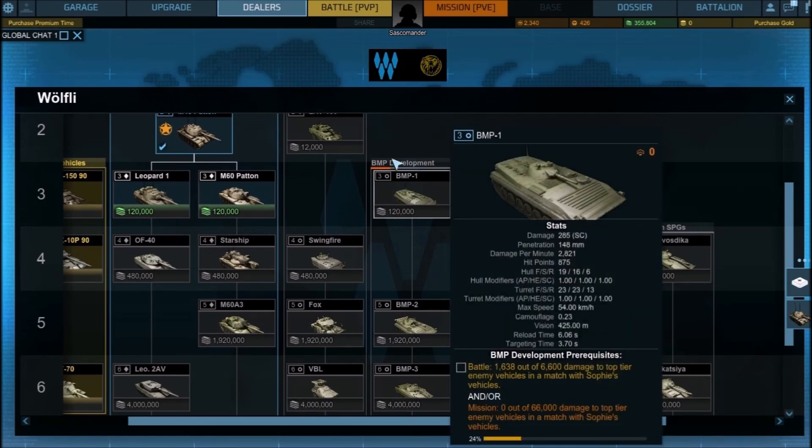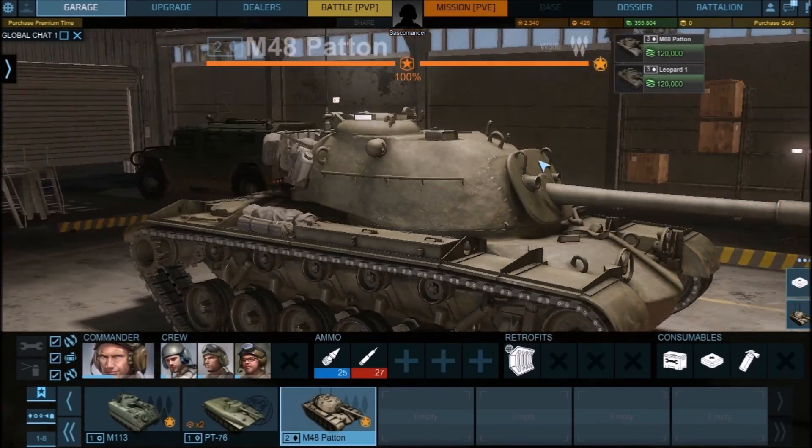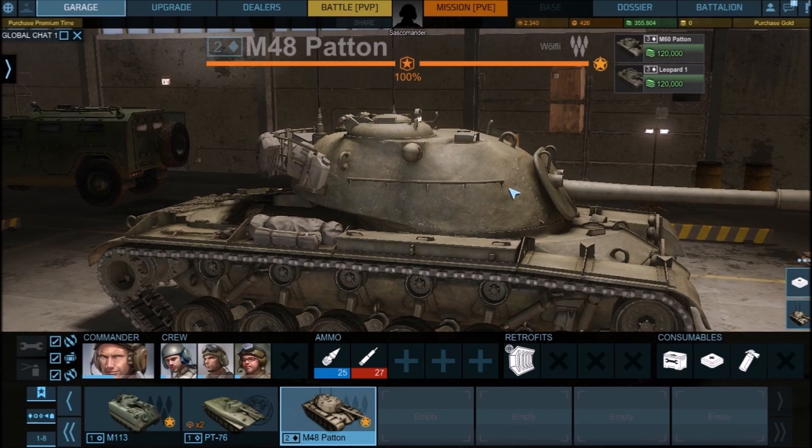What do you have to do for this? 6,000 — the top tier vehicles. Alright, I think I can do that. I'll be back with the BMP-1.